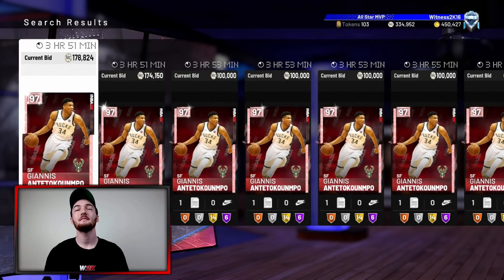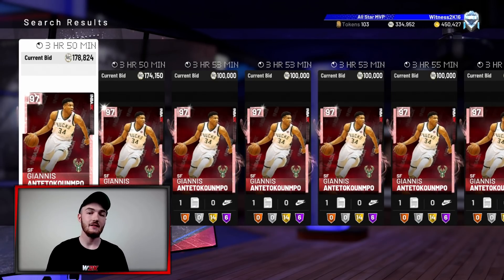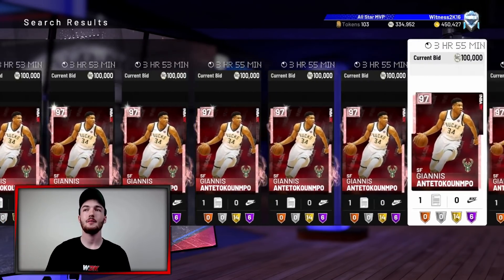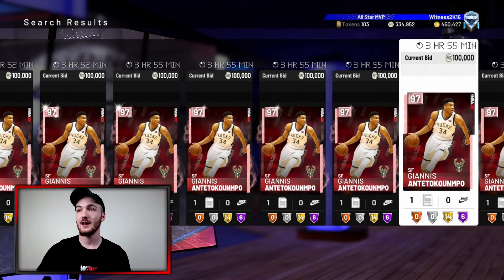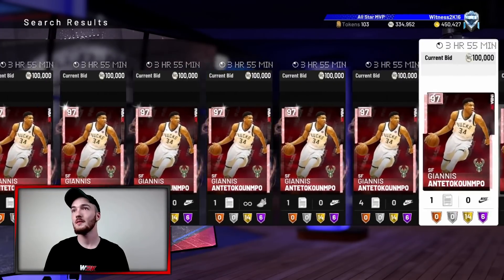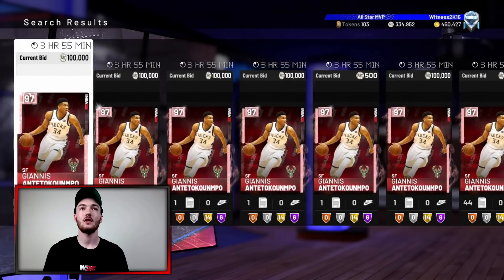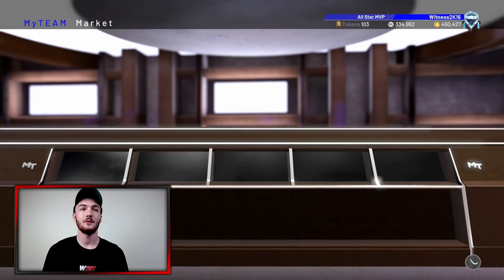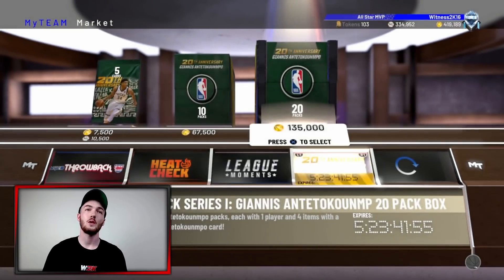What's going on guys, Witness 2K back on NBA 2K19 MyTeam. Today is the day - there is a 97 overall Pink Diamond 20th Anniversary Giannis Antetokounmpo released into packs. He is finally up on the auction house. It is 20 past four in Australia, I just woke up but I had to open packs. There is a decent amount on the auction house. Without further ado, we're jumping straight into it - we got the Giannis packs and we're opening 20 boxes.